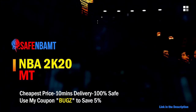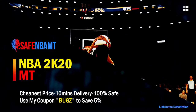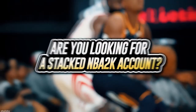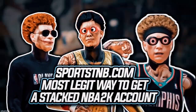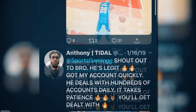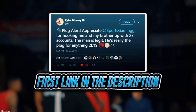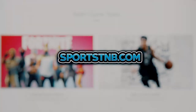If you want cheap, fast and reliable NBA 2K20 MyTeam coins, head on over to nbasafe.com and use code bugs for five percent off at checkout. If you're looking to buy a stacked NBA 2K account with max badges and more, visit sportstmb.com — he's been in the community for years and has hundreds of reviews. Click the first link in the description to get your account today.